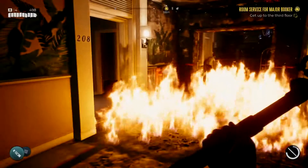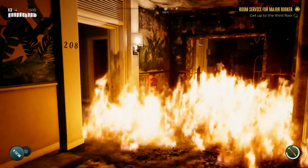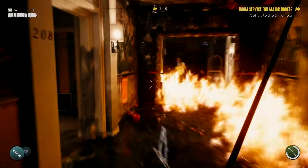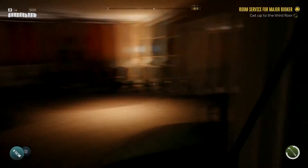Grab a weapon you don't care about and just toss it at that fire extinguisher. That should open it up for you — you'll be able to get in now.